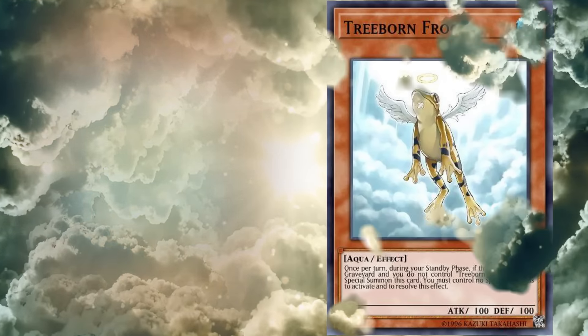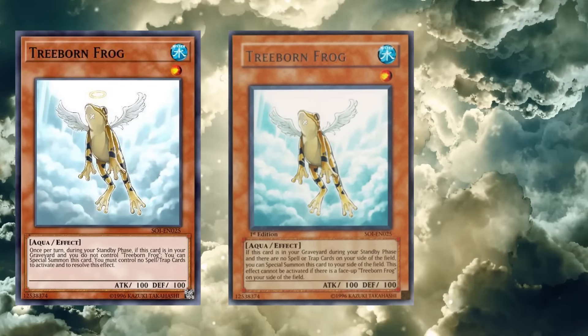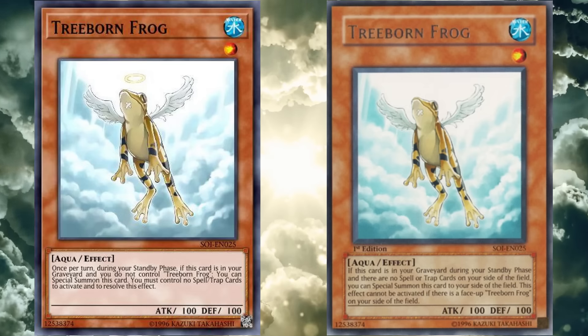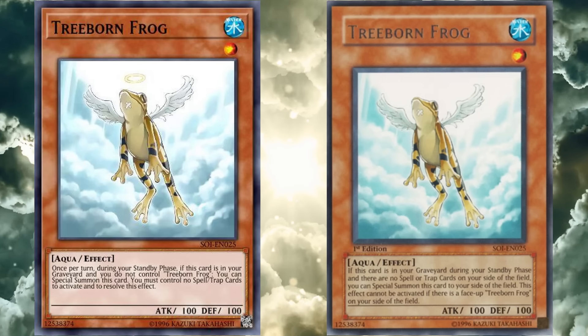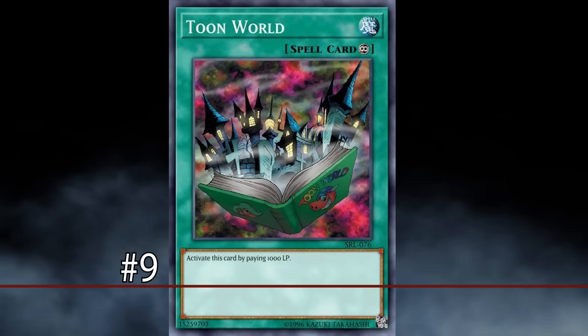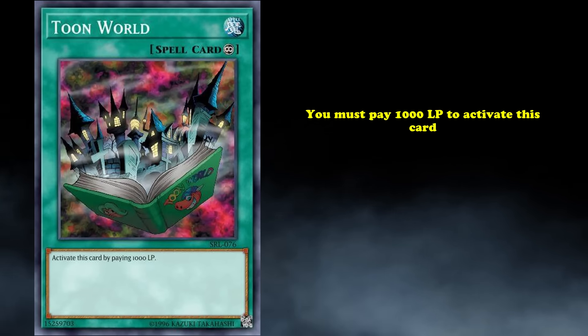For example, when facing a Light and Darkness Dragon who can negate effects at the cost of 500 attack and defense, you could repeatedly trigger Treeborn in the graveyard to drain Light and Darkness Dragon's negates all at once. The way this card was errata'd was that its revival effect became a soft once per turn, making it so you could no longer do this. This is just the first of the many unwarranted erratas in this list, and even if they did randomly nerf a card that hasn't been relevant in forever, at least it was only a slight hit.